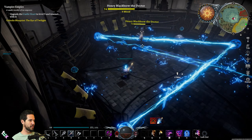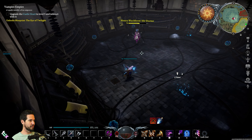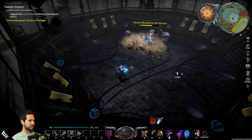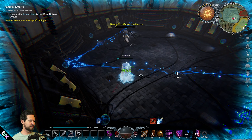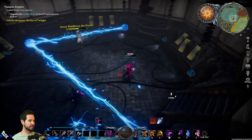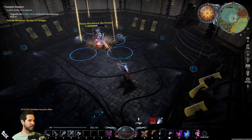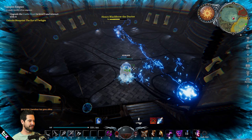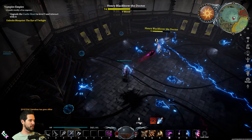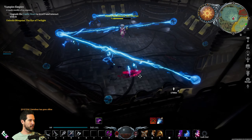I'll get hit by these — those hurt quite a bit. Keep DPSing him down. Don't hit him, just wait — no problem. Tank it, easy. Gotta dodge this one. If he does that, that's time to DPS him. Tank it, just keep tanking it with ice block — no problem. Dodge that one.